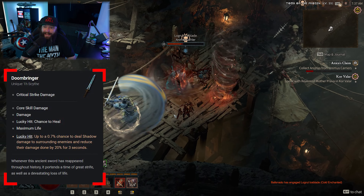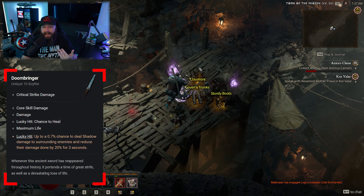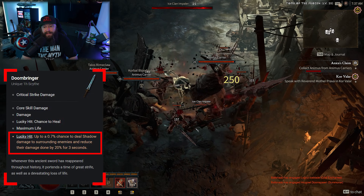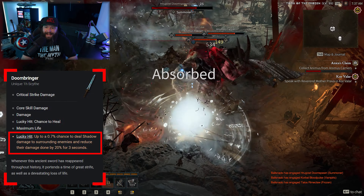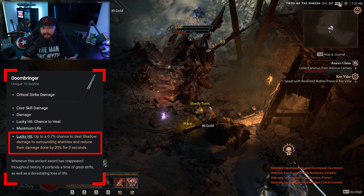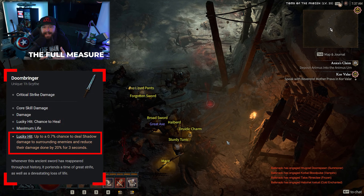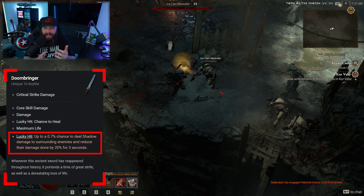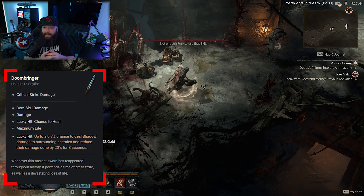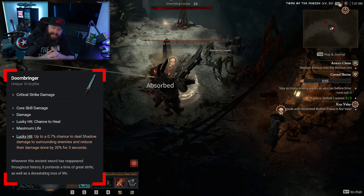Next up is Doombringer, which is a unique one-handed scythe. This gives us critical strike damage, core skill damage, damage, lucky hit chance to heal, and maximum life. It also has an aspect that focuses on lucky hit — up to a 0.7% chance to deal shadow damage to surrounding enemies and reduce their damage done by 20% for three seconds. So you cause a shadow damage AoE around you and also debuff the enemies hit by that AoE. Since it is a one-hander, bear in mind that this can be dual wielded by something like the barbarian.